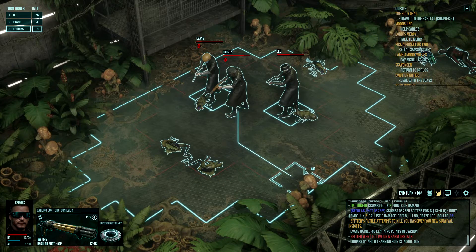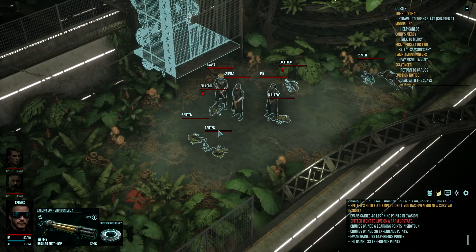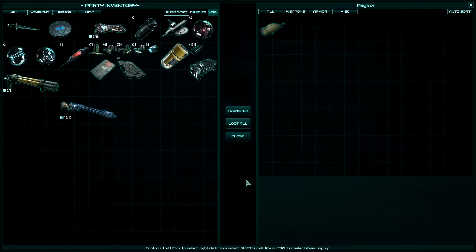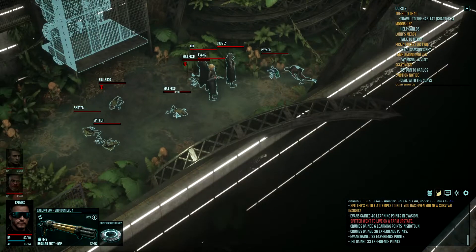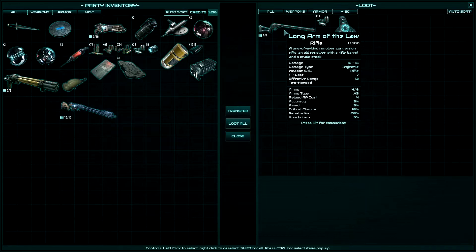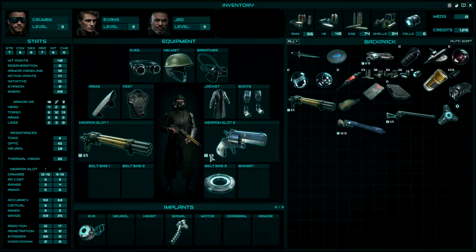And we got them! Holy crap, yeah, we were lucky there. We got a frog brain. What else do we have? There's a distortion field for the long arm — sixteen to eighteen damage. Let's have a look at that. I guess that is something for Evans — sixteen to eighteen, yeah it's stronger. It's doing a lot — awesome.